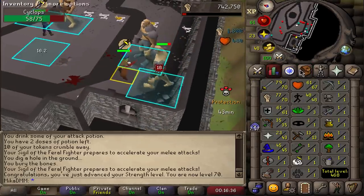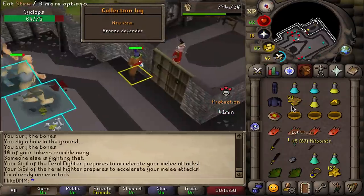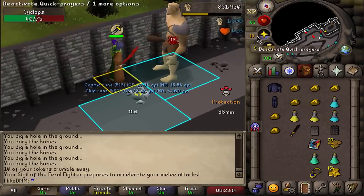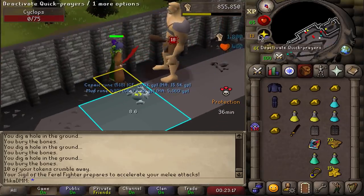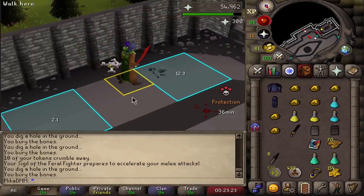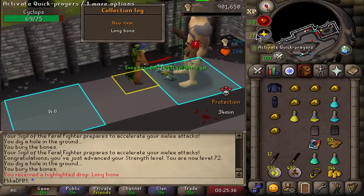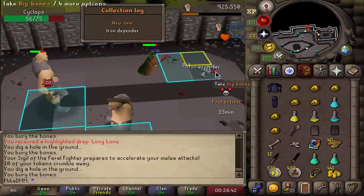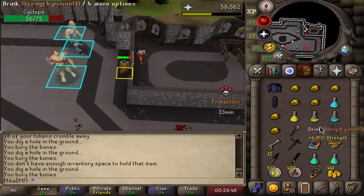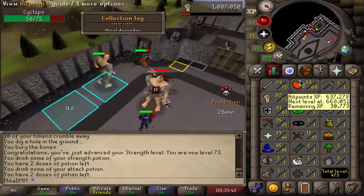I'm currently 70 Attack, 70 Strength, and 61 Defense. Let's see what happens — there it is, the Bronze Defender! Let's get more tokens. First supply drop: a bunch of Cosmic runes and Mud runes — I could sell these in the shop for a ton of money. I'm broke, I've got nothing. That's worth so much! 72 Strength — long bone, we'll take it. Iron Defender, ladies and gentlemen!